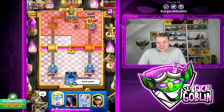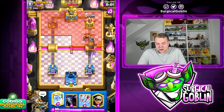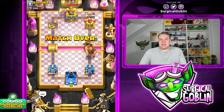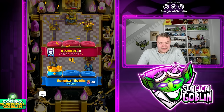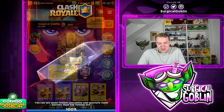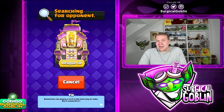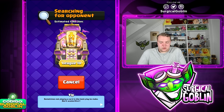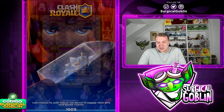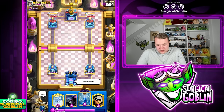Very nice game! I like how we pressured in single elixir. A lot of people are afraid to use PEKKA because it's seven elixir, but in single elixir if you know his deck and think you can get value, the PEKKA doesn't necessarily need to deal huge damage — it just forces out a lot of elixir, forces the defensive Giant, and then with the counter push and all the pressure you take down the tower. Very nice game!